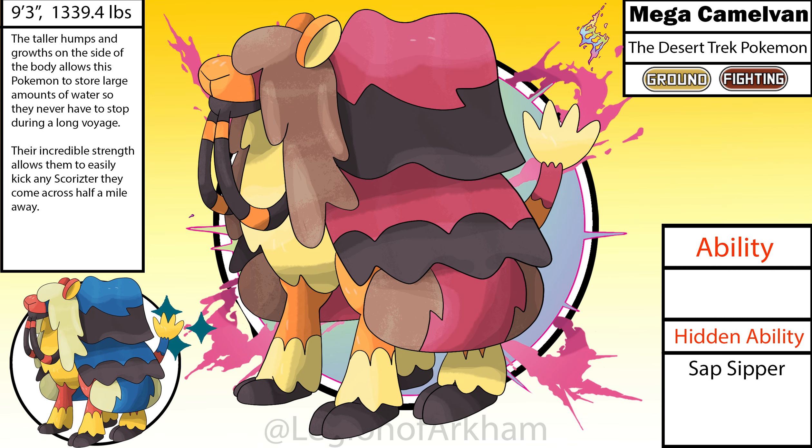Mega Camelvan, the Desert Trek Pokemon. With this Mega, I wanted to lean fully into the desert caravan motif this Pokemon has. I added a rain slash beard to the jaw to make this a lot more interesting as well as for some color balancing purposes. I massively increased the hump size to look like a bunch of saddle slash bags piled up on its back. Made the hair a lot longer on the head to keep this Pokemon cool in the desert. I changed up the color scheme mainly in the face and legs and I added the red for contrast when combined with the existing black on the color scheme. This one didn't give me a whole lot of trouble and it was a really fun way to end out the Xenia section.